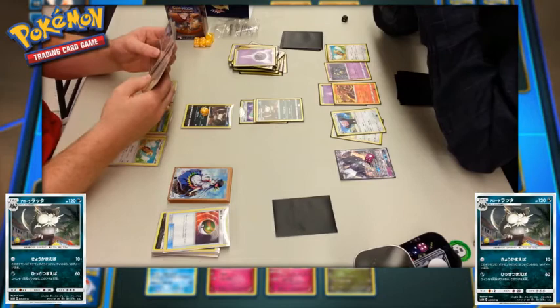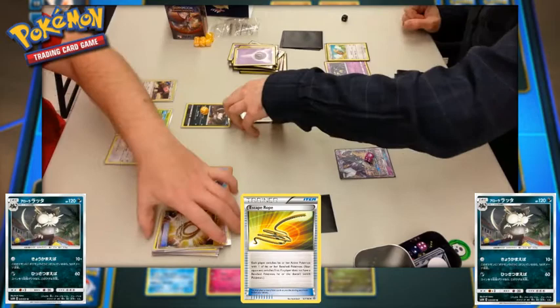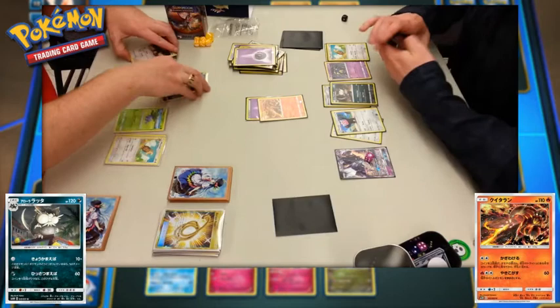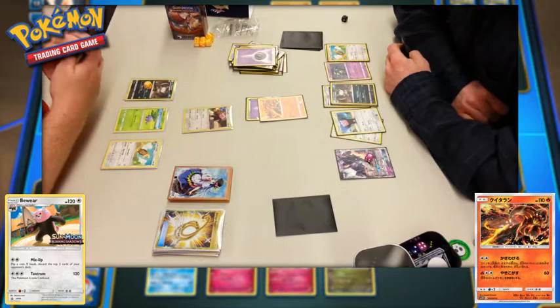The full art Escape Rope functions the same as every other Escape Rope — the opposing trainer switches one of their Pokemon with a benched one, and the user of the Escape Rope switches second. In this case, Heatmor is forced up on player one's side, and Bewear comes up on player one's side. With the energy attached to the Heatmor, it has a two-retreat cost, so if they can attach one more energy they could retreat and Alolan Raticate could come back up.